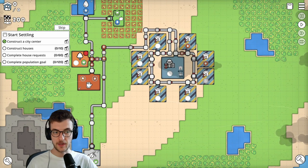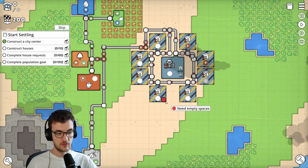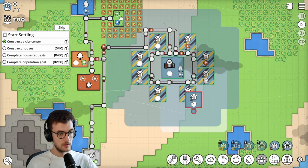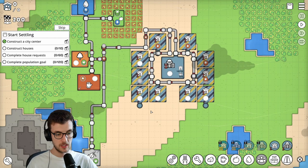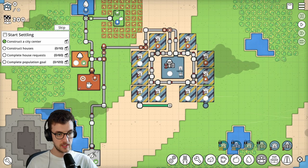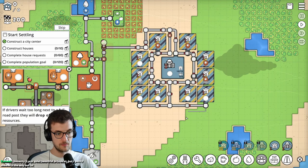So I was to construct 10 houses. 1, 2, 3, 4, 5, 6, 7, 8 - we need two more houses. Where can I put more houses? It's a nice peaceful game, I like this - I'm a big fan of this type of game. There's 9 and 10. Let's get some roads connected in here. If I go there, I can go here - perfect.